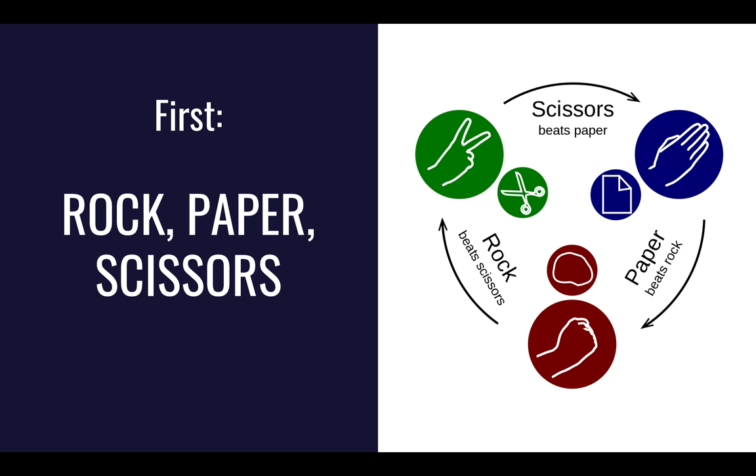In Rock, Paper, Scissors, two players have three hand signs to choose from. At the same time, each player shows their chosen hand sign. Every hand sign beats or is beaten by the other hand signs. As shown in this diagram, Rock beats Scissors, Scissors beats Paper, and Paper beats Rock. So if Player 1 were to choose Paper and Player 2 were to choose Scissors, Scissors — or Player 2 — would beat Player 1, because Scissors beats Paper.